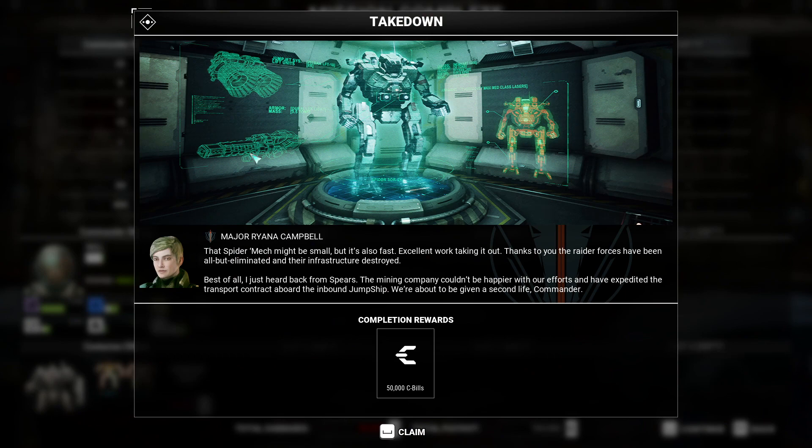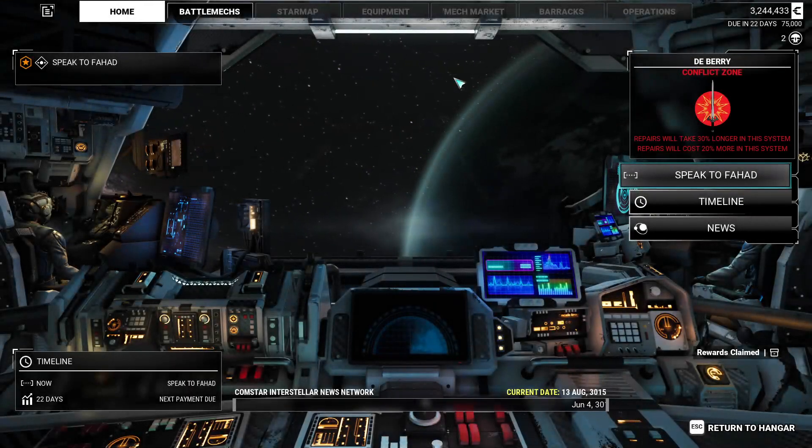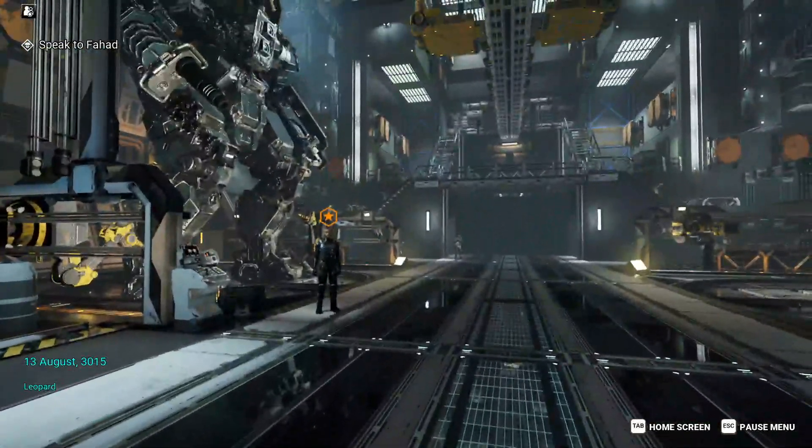This is the campaign debrief screen for Takedown. Major Riana Campbell says: 'That Spider mech might be small but it's also fast — excellent work taking it out. Thanks to you the raider forces have been all but eliminated and their infrastructure destroyed. I just heard back from Spears — the mining company couldn't be happier with our efforts and have expedited the transport contract aboard the inbound jump ship. We are about to be given a second life, mate.' We claim our bonus of 50,000 C-bills and we are going to end the episode here for today.